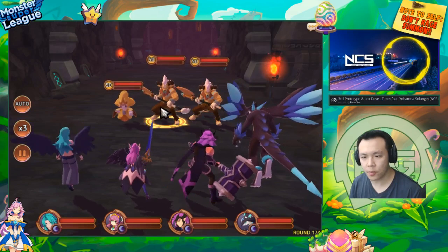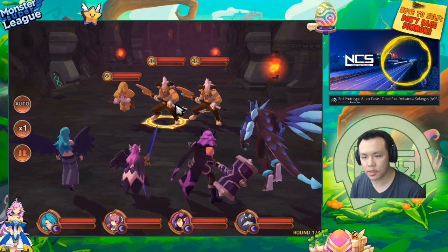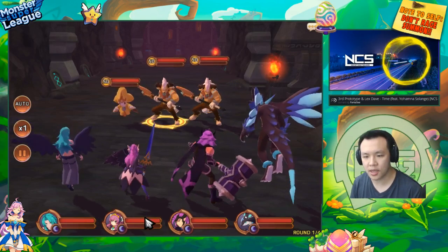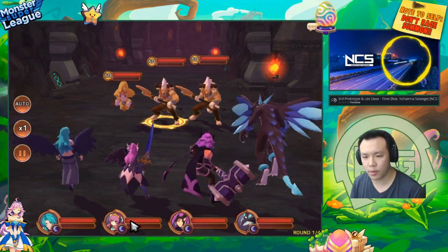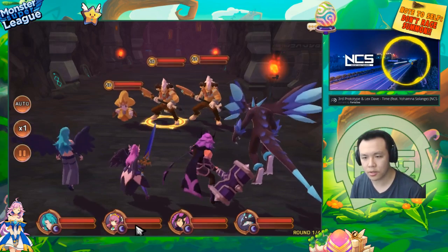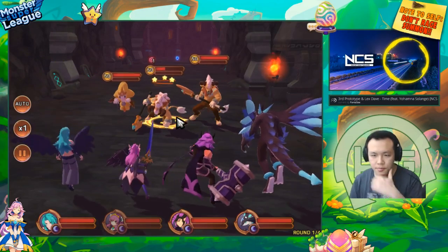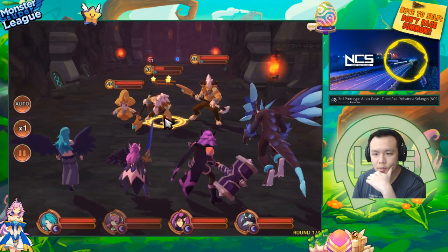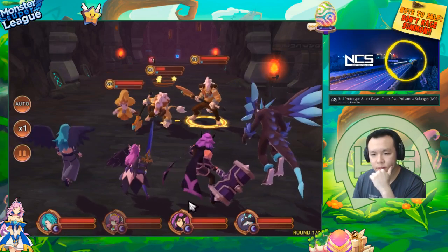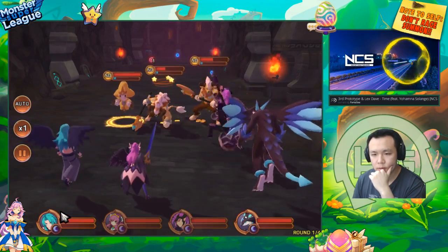Since these two units are the same, I'm going to test her damage first against this light Minotaur without armor break, then next turn we'll test it with armor break, and hopefully it doesn't crit or it crits on both so we can see the damage difference. She's doing 6k, 6k, 6k and a stun. She actually does decent damage. I can see her being very, very annoying if you put her in Arena Defense — she can stun light units and stuff.